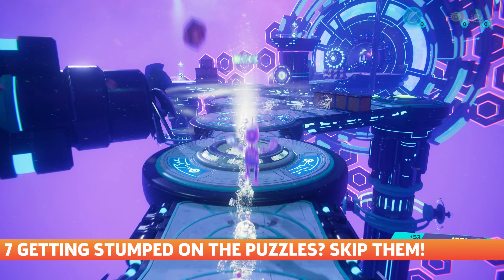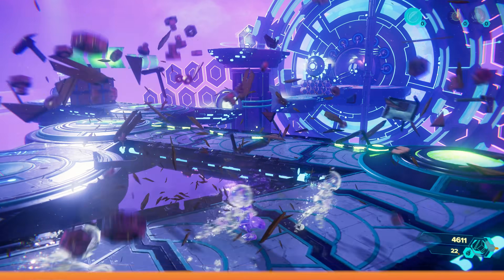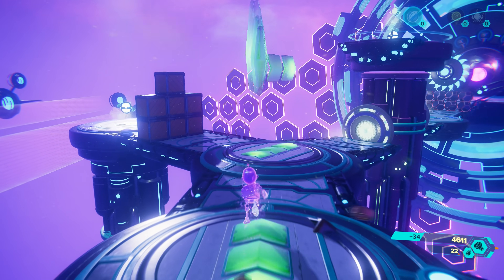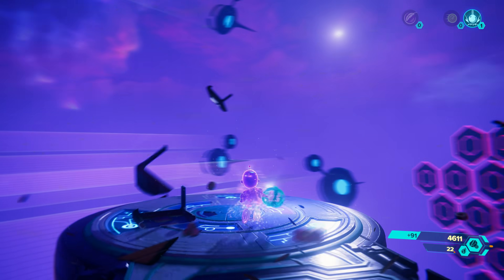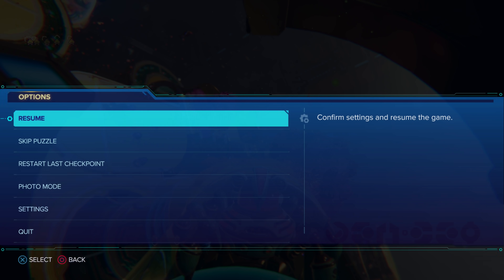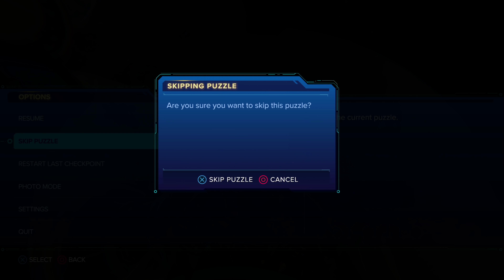Much like A Crack in Time, Clank's rift sections can be rather perplexing if you're not a keen puzzle solver. They take some outside-of-the-box thinking that shouldn't take you too long to solve, but if you're struggling, there is an option to skip these sections entirely. Pause the game and you'll see an option for it, letting you forgo the section entirely to just continue on the story.